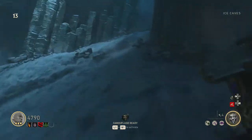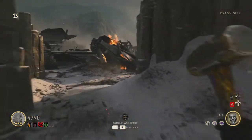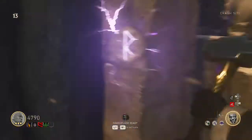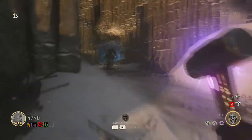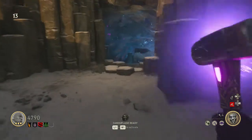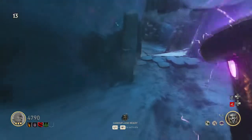The first step when you've got the hammer is to go to the spawn area, and you can see this purple glowing shocking kind of thing on the wall here. You want to get your hammer out, you want to hit it, and you want to carry that purple glow to the next symbol on the wall. Just follow the route I take here, go into the ice caves.